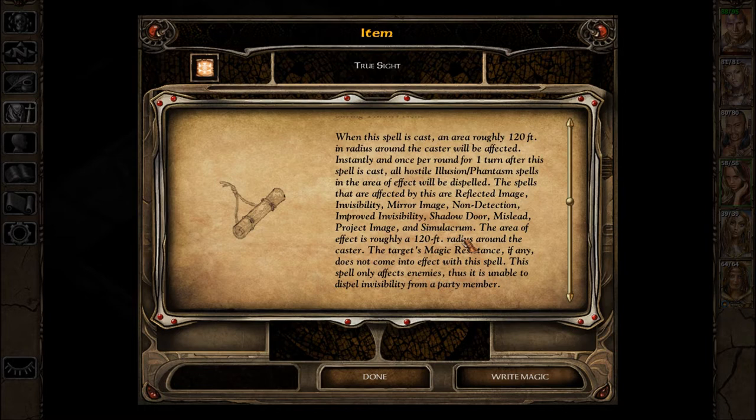The spells affected by this are Reflected Image, Invisibility, Mirror Image, Non-Detection, Improved Invisibility, Shadow Door, Mislead, Project Image, and Simulacrum. The area of effect is roughly a 120-foot radius around the caster. The target's magic resistance, if any, does not come into play. This spell only affects enemies, thus is unable to dispel invisibility from a party member.